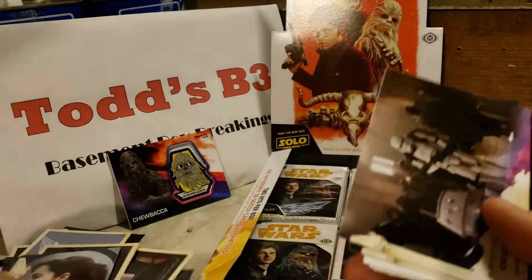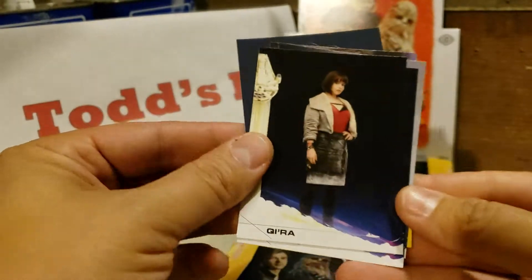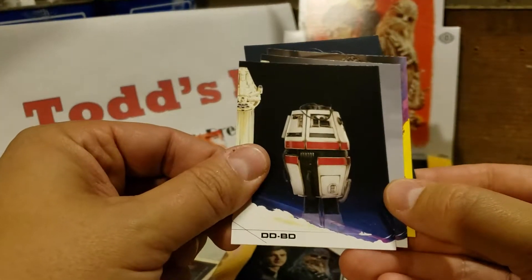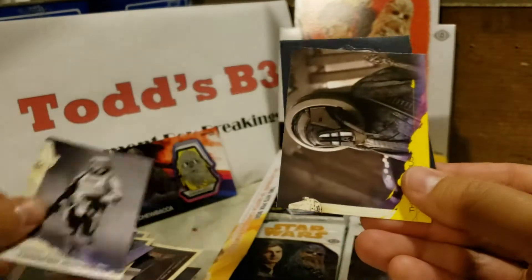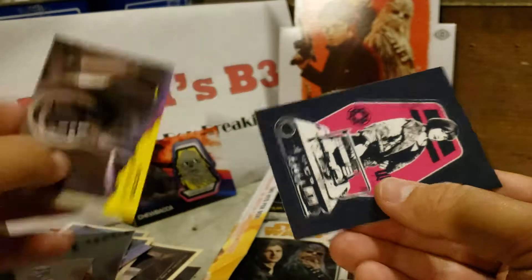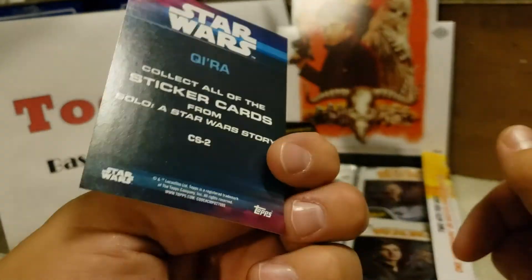Kira, Imperial Occupation, Battle on the Train. Another Kira, DDBD Droid, Imperial Patrol Trooper, Concept Art, Moloch, and that looks like Kira — it's a sticker card.